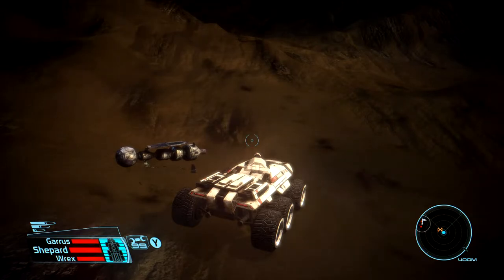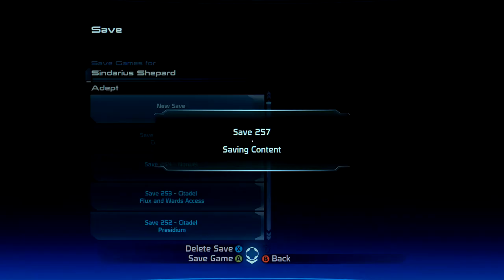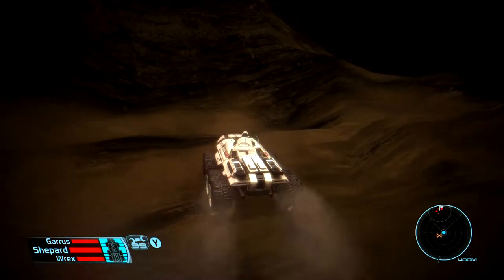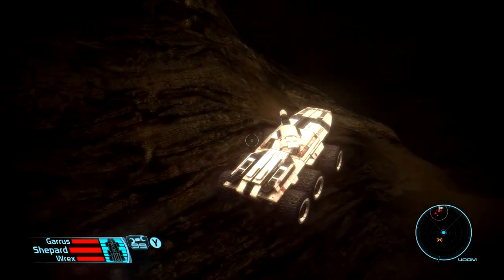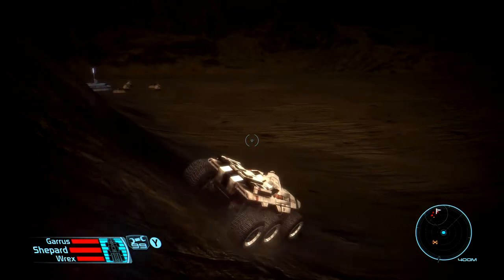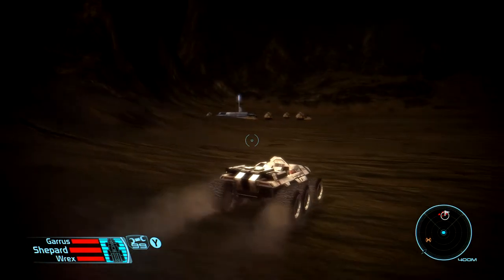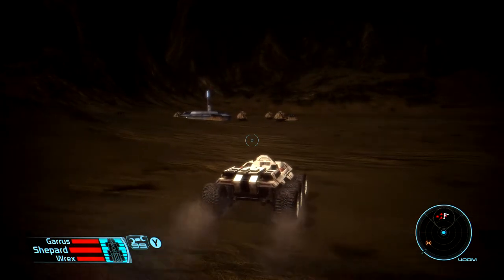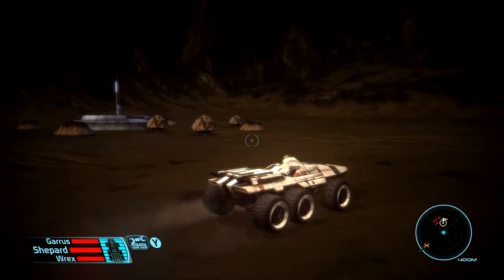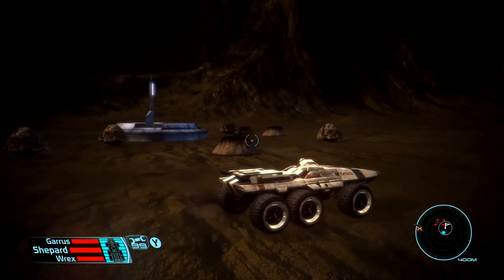Let's prepare to go to this outpost over here, and I'm going to save because it looks like trouble. What on earth is that sound? I haven't heard anything like that. Look at this open area — this looks like Thresher Maw territory as well. Look at those mounds. What is this? Is this Rachni? It is. It is.